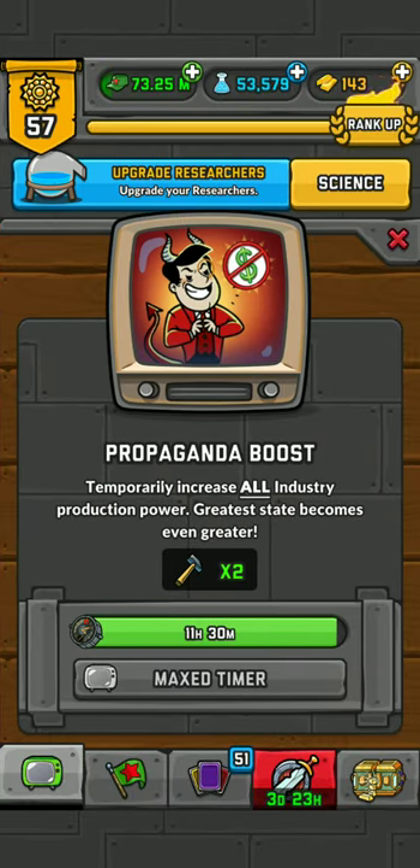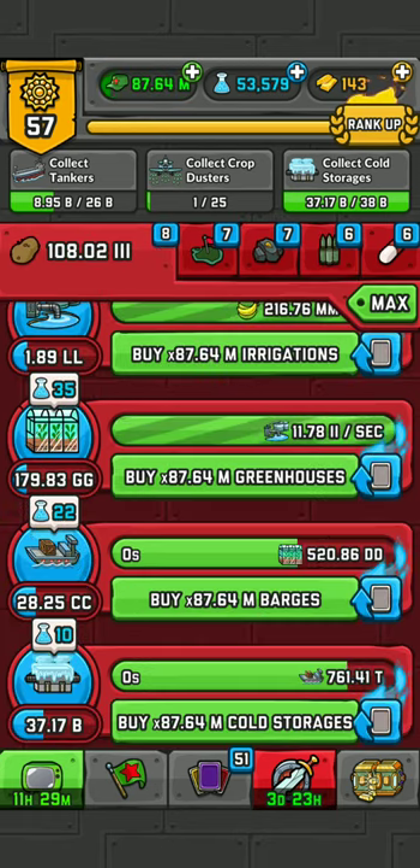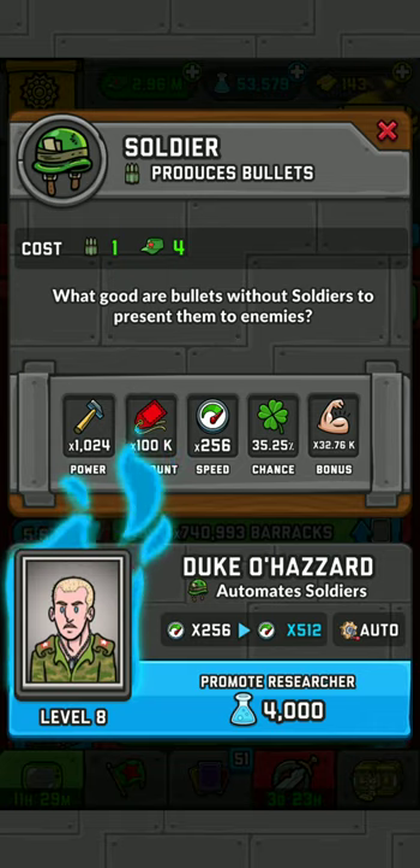Make sure to always have the ad booster on — it will speed up the process by two times, and that is a lot when you think about it. Imagine playing a whole year without the ad booster. If you play with it, you'd reach in six months what would otherwise take a year. It's common knowledge but it's worth saying.